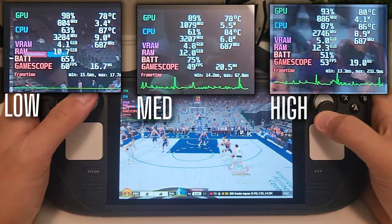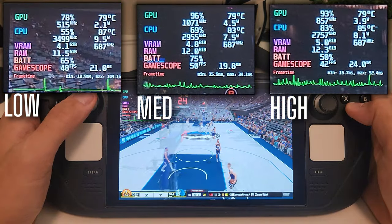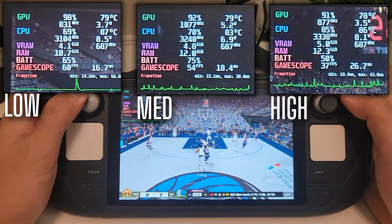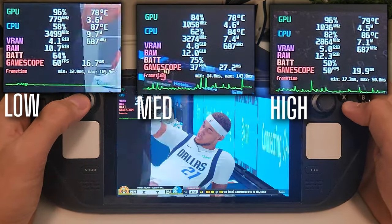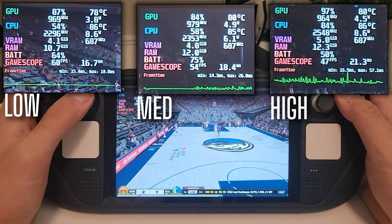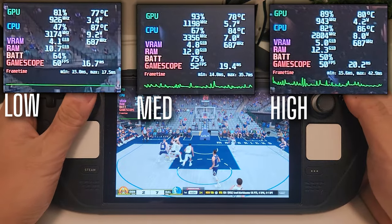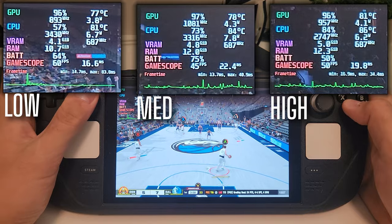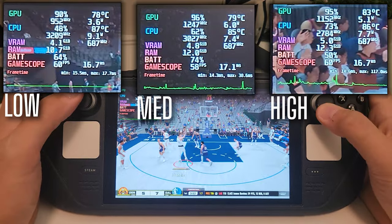How does the Steam Deck hold up during all this intense NBA action? Let's just say I'm hearing more fan noise than from a Celtics home game at TD Garden. The CPU is sitting around 85 to 90% most of the time and the GPU is anywhere from 75 to 80% — and that's on low, medium, or high settings. As for the battery, I played a quarter on each setting: on low and medium it drained about 9% per quarter, and on high it drained 10%. So yeah, battery life is going to plummet faster than my rank in MyCareer. But hey, look at this little champ go — running 2K25 is no small feat, especially with the new engine. Just maybe bring your charger and an ice pack to your next session.